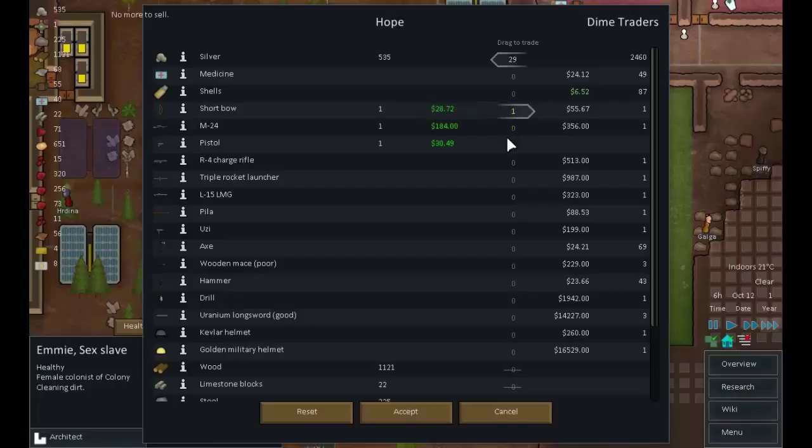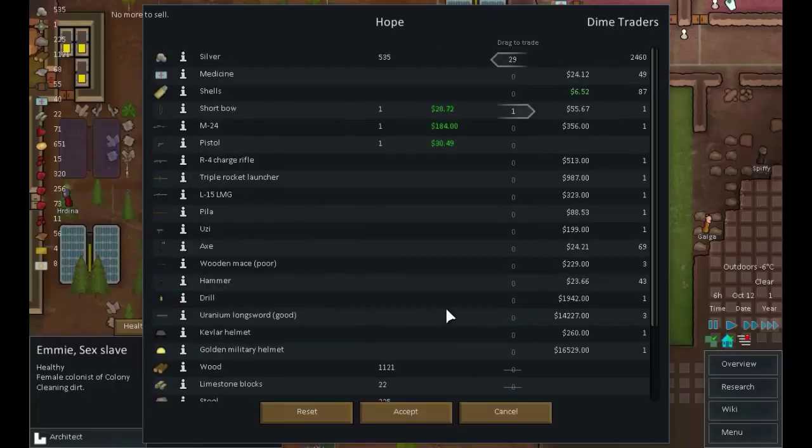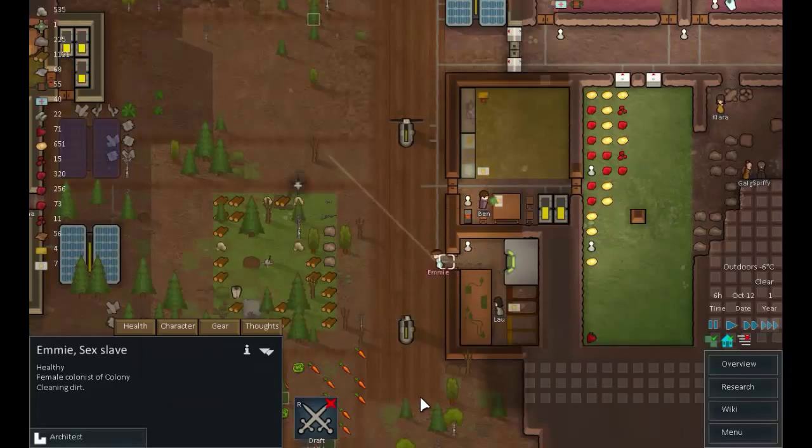We can sell them a short bow. I want to keep the M24 and the pistol. Nothing I have there I particularly like or can afford. Hammer - for building with, let's have a couple of those. Drills - the advanced versions, there's no way I can afford that yet. Axes - we can make those, not a problem. None of that stuff has been hauled yet, but it's good that it's winter and it's not getting spoiled. Medicine - we have 40, I don't think we really need to buy any just yet. That'll do.